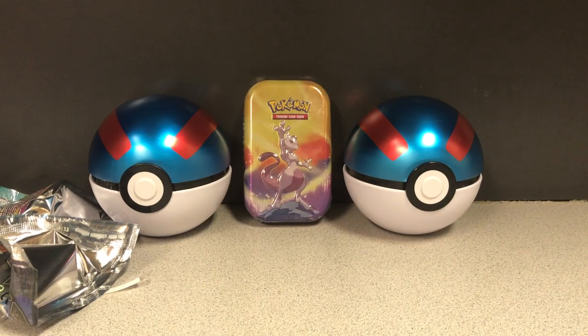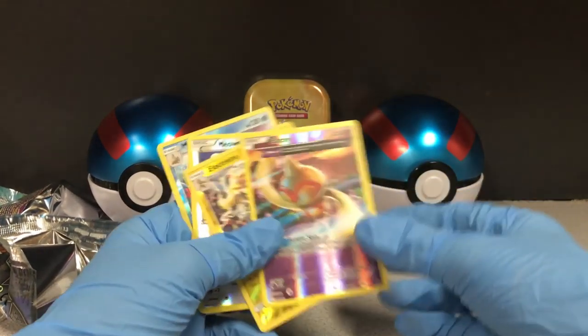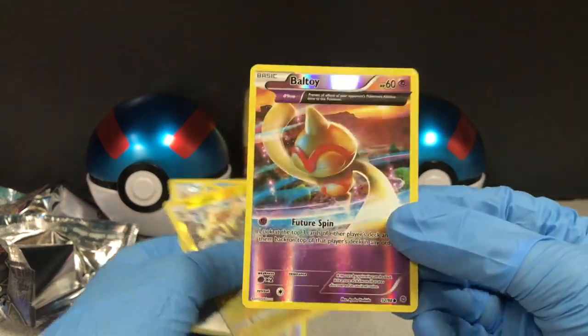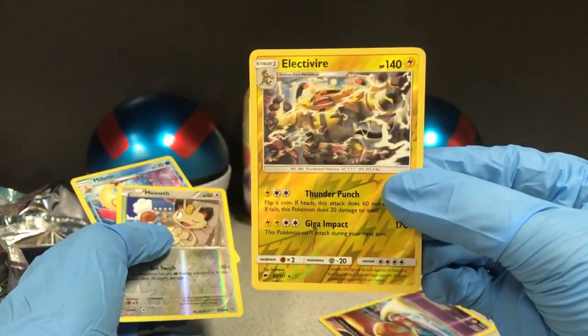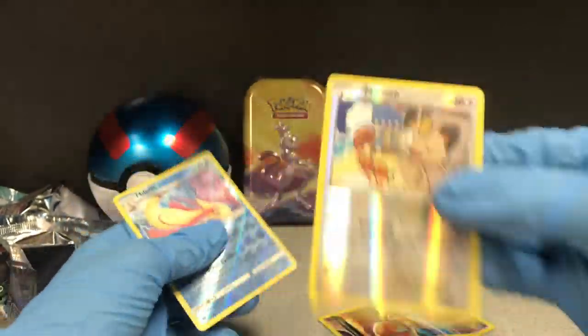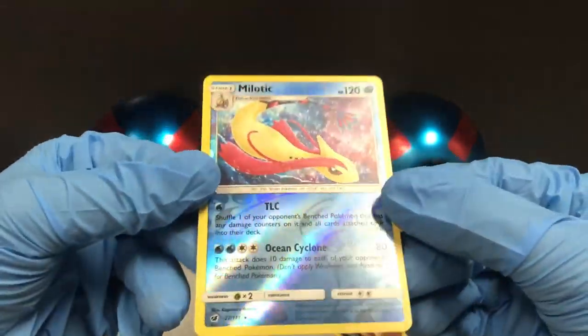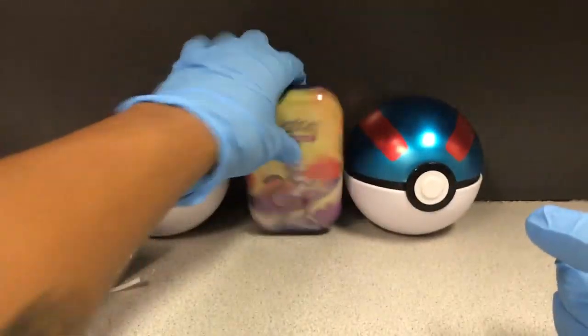Actually, maybe now that I'm filming I'm getting worse luck. So what we got from the ball on the left — I got this Baltoy, pretty nice card, Electivire, Electivire, Meowth, and Melodic — it's a pretty nice card too.